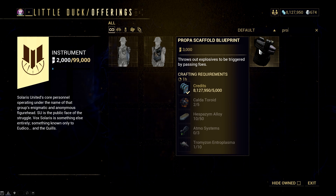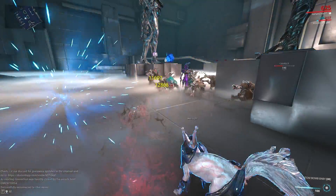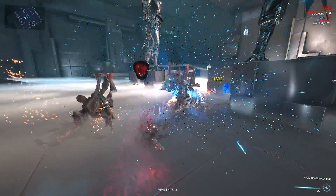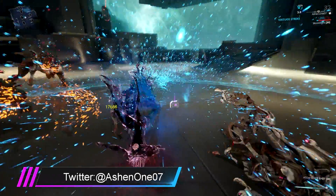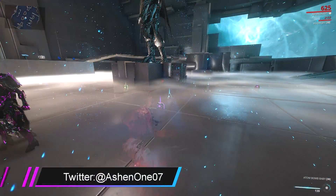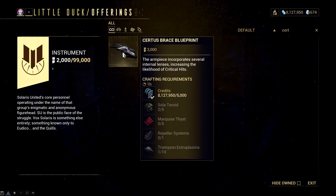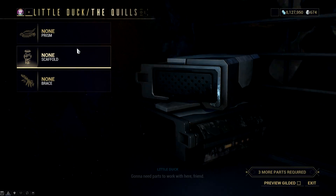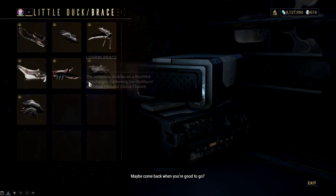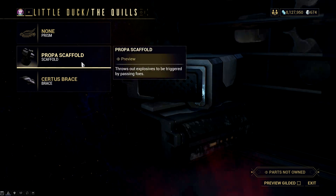The best part is, this scaffold will let you nuke enemies — I even dubbed it like an atom bomb, since it looks like a single molecular structure that can destroy everything within its reach. The downside is the atom has a very slow travel speed and it will take some time to detonate, so the best thing you can do is time when to use your nuclear atom. Right now, Propa is the meta scaffold and pairs well with the Certus Brace, which gives the highest critical chance for either primary and secondary fire of your amp. If you are doing Eidolon Hunts, you can actually one-shot the shield of the Eidolon if you have 4x Void Strike charges from your Madurai focus while using this amp combination.